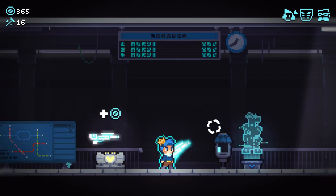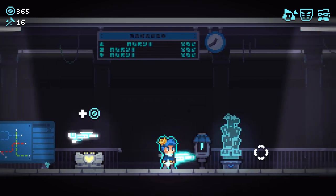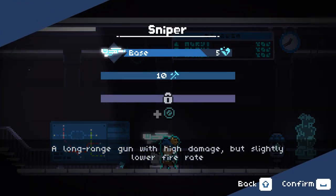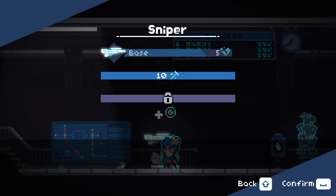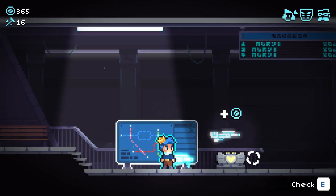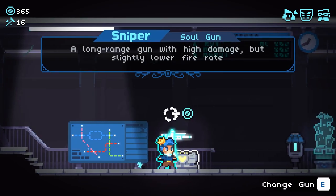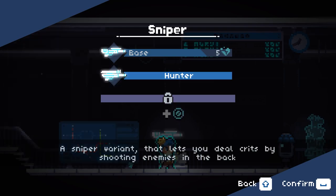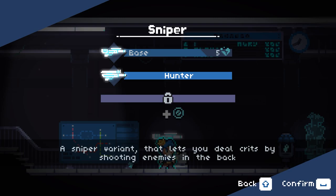Hello everybody and welcome back to Revita 1.0. We are jumping in again and we've finally got ourselves the ability to get a custom new weapon - an alt weapon. This is the alt sniper. I don't actually know what any of them do, but this is the current daily gun. We've got enough to get it and we get the Hunter, a sniper variety that lets you deal crits by shooting enemies in the back.